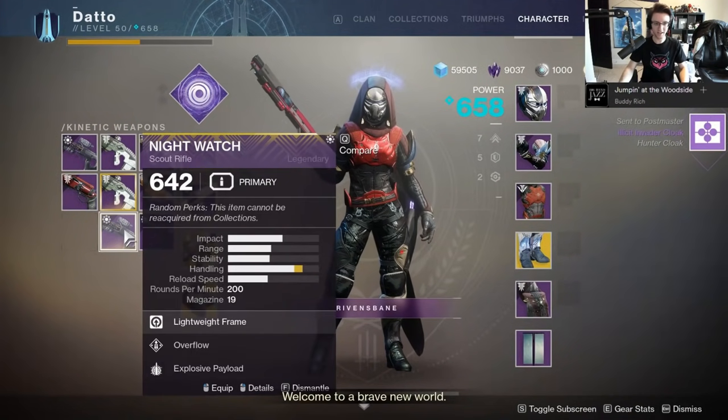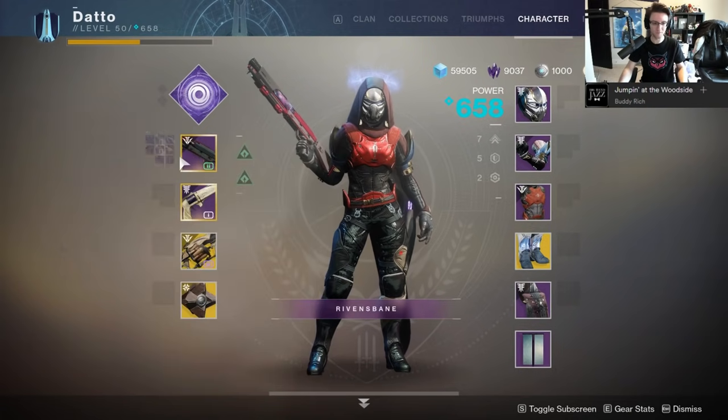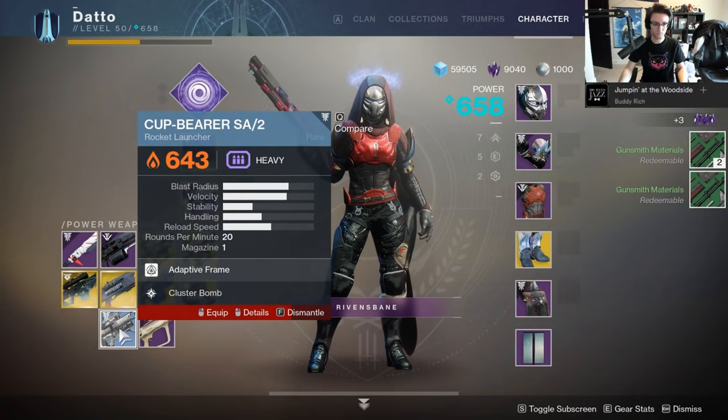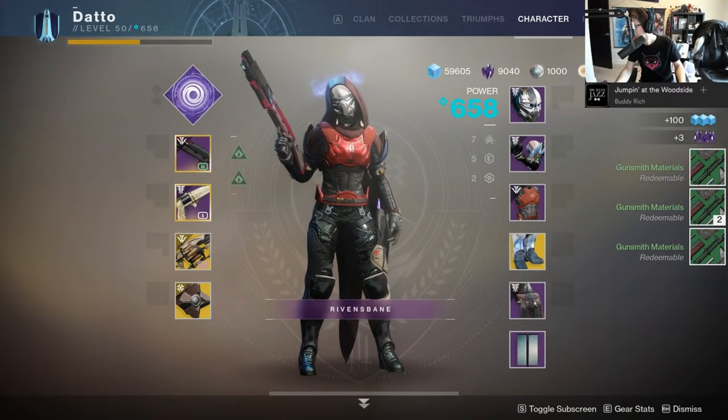While doing the opening quest line for the Drifter, there are also some opportunities to get these items, as he'll give you a random item every so often whenever you complete an objective. But for the most part, you're gonna be farming Reckoning if you want a randomly rolled Gambit weapon.